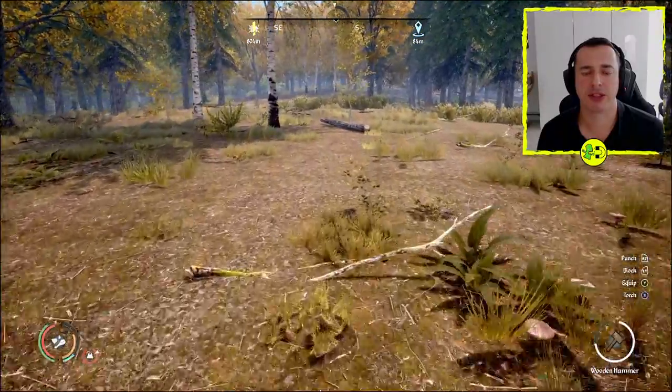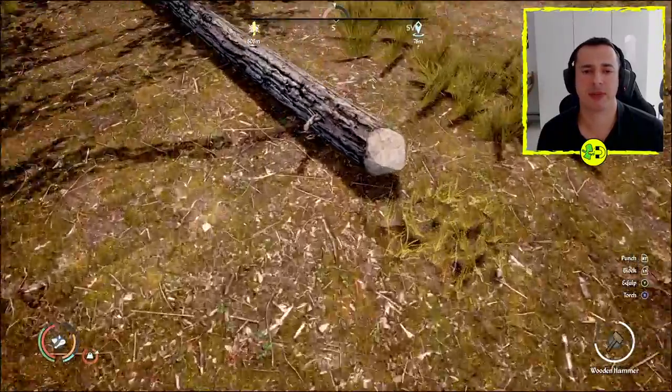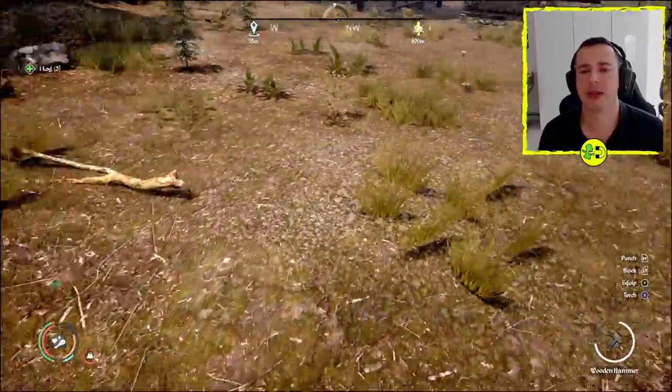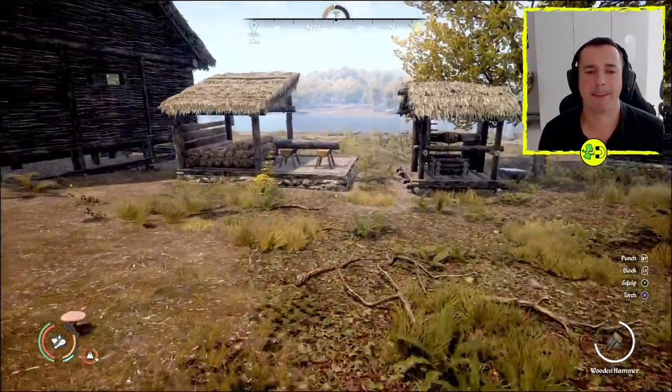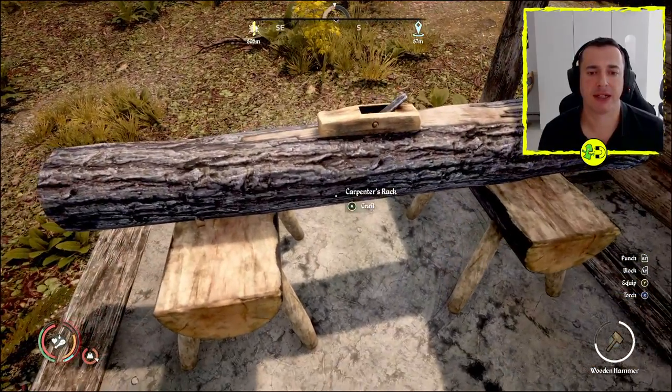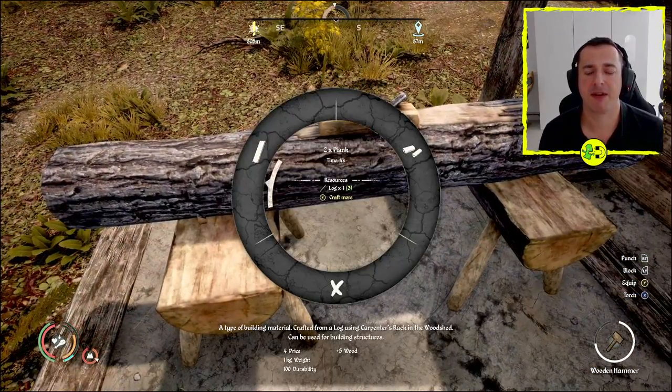If we just go and grab a log, I'll show you how that works. You build it like anything else in the game, but then you take your log — I've got three logs here — and come over to this Woodshed once you've built it. You're going to need these planks, so you craft here and move over to the left.